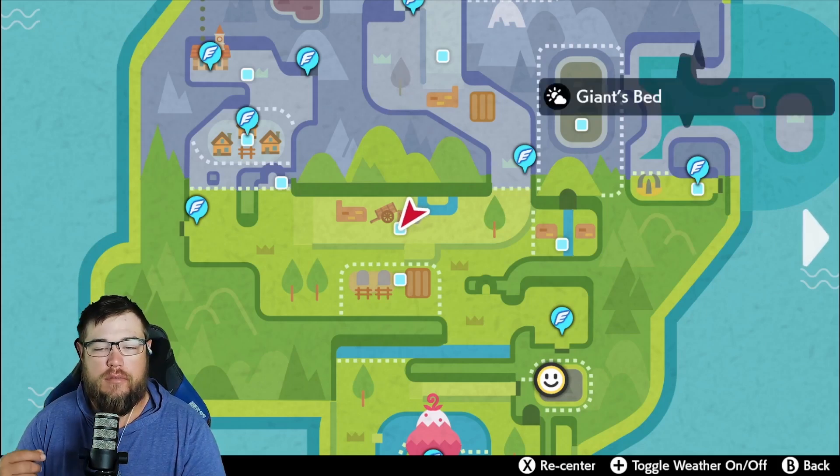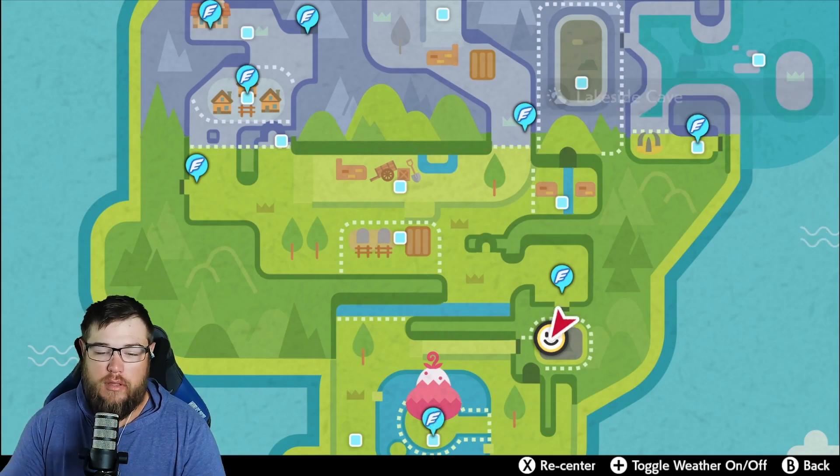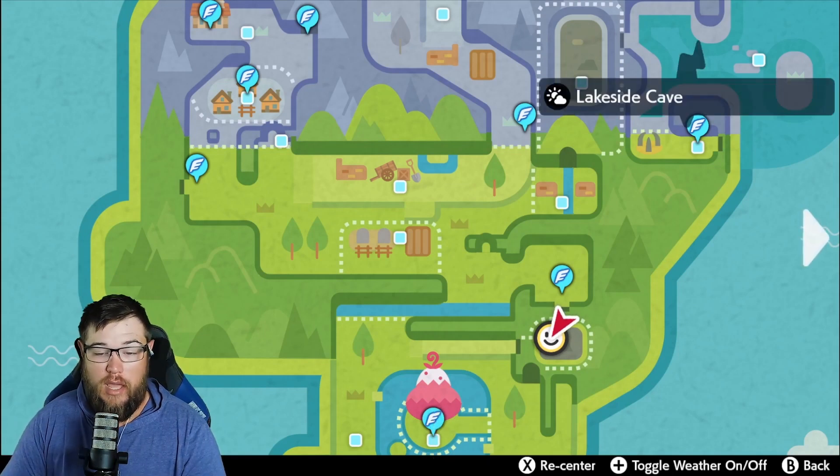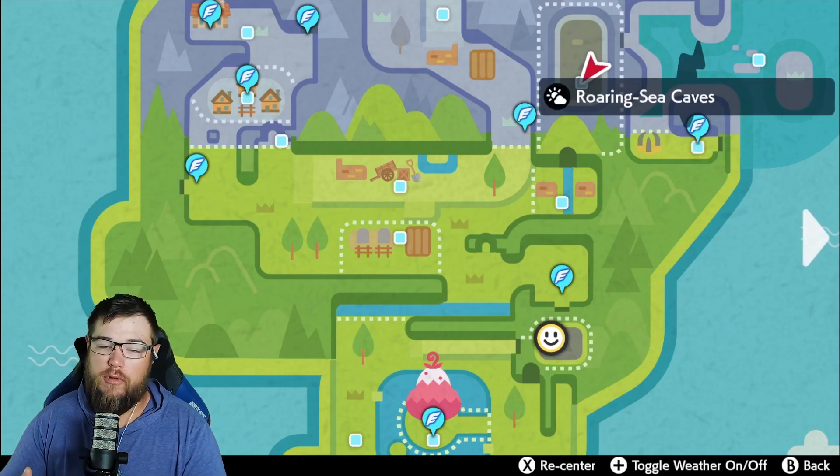The grassland Pokémon can be found in the Giant's Bed. The cavern can be found by the Dyna Tree. The iron will can be found in Three-Point Pass and the Roaring-Sea Caves.